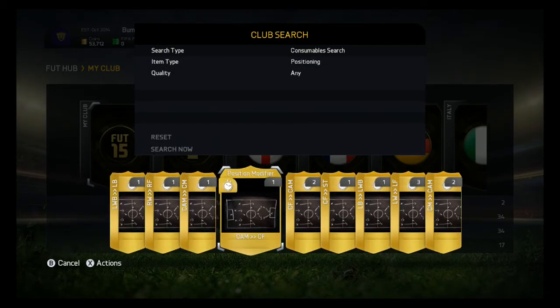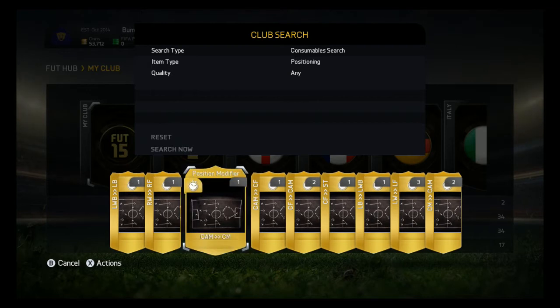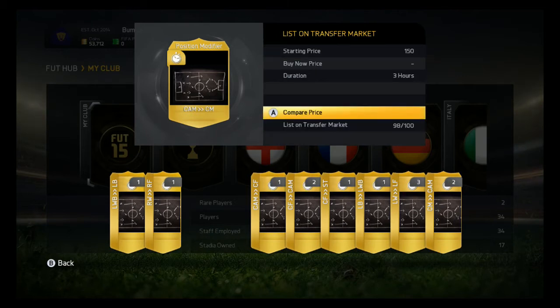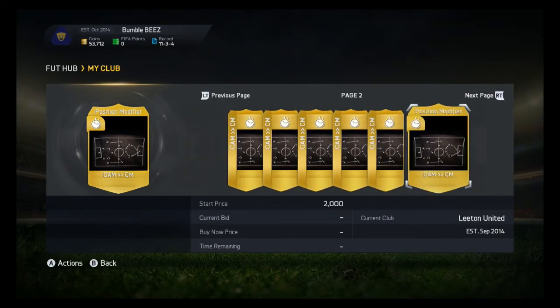As you can see: transfer list, club items, search all consumables, search position changes — and there we go. I look at what I have in my club. I have all those things from pack openings probably, or I bought them and stored them in my club for later. Let's select this one, list on transfer market, compare price — this thing is worth about three thousand five hundred.